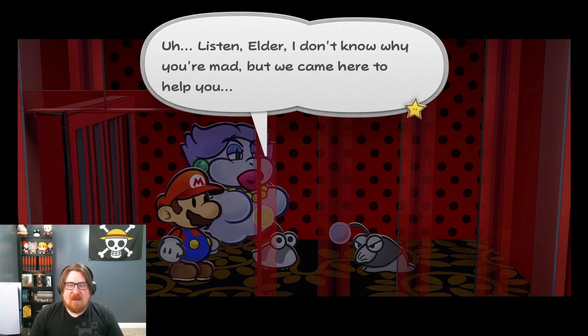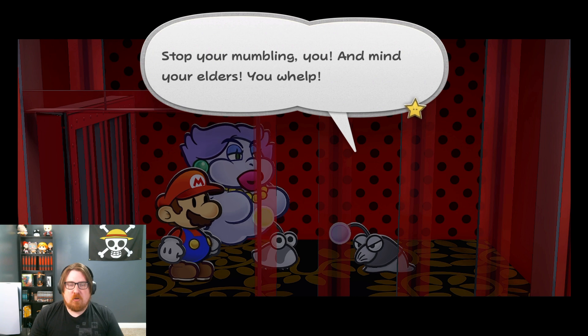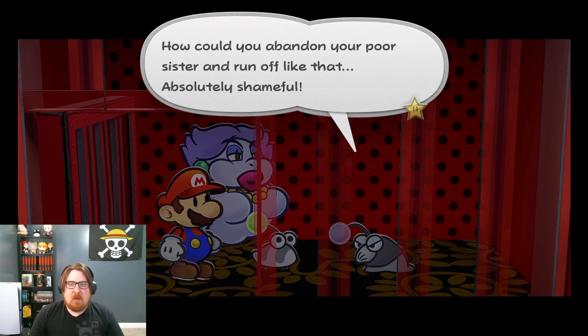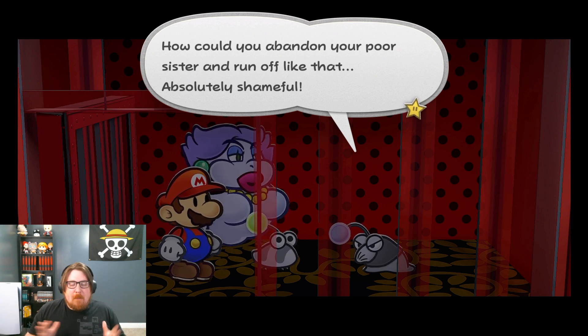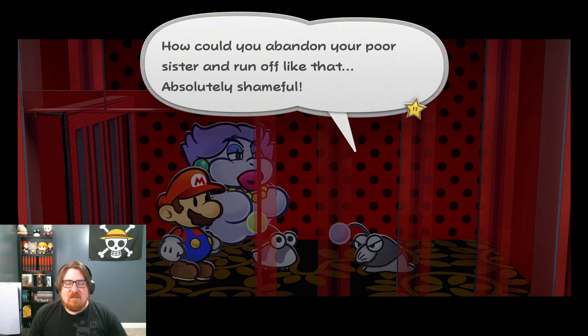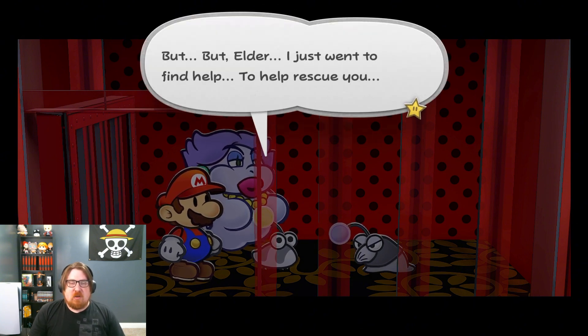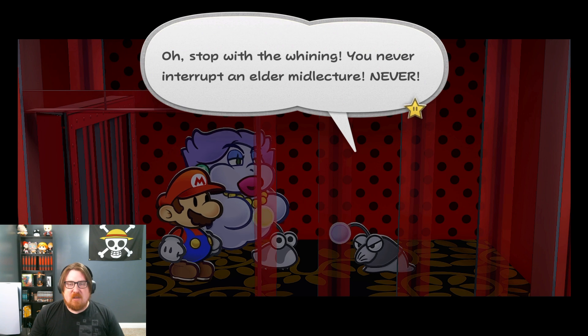Listen, Elder — I don't know why you're mad, but we came here to help you. Stop your mumbling, you! And mind your Elders, you welp! How can you evade your poor sister and run off like that? Absolutely shameful! You wonder why the other punies call you a doofus sometimes? Your time to be a doofus is over, because you have to lead our puny tribe one day. That day is not far off, and that is why you need to listen. Now, first of all...